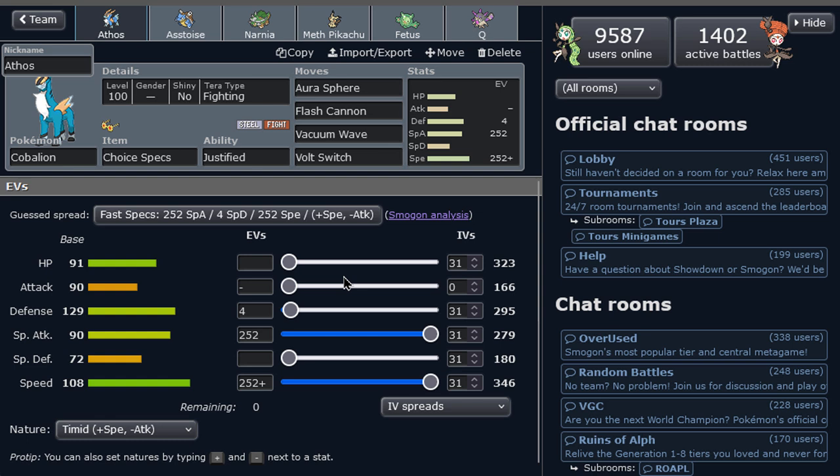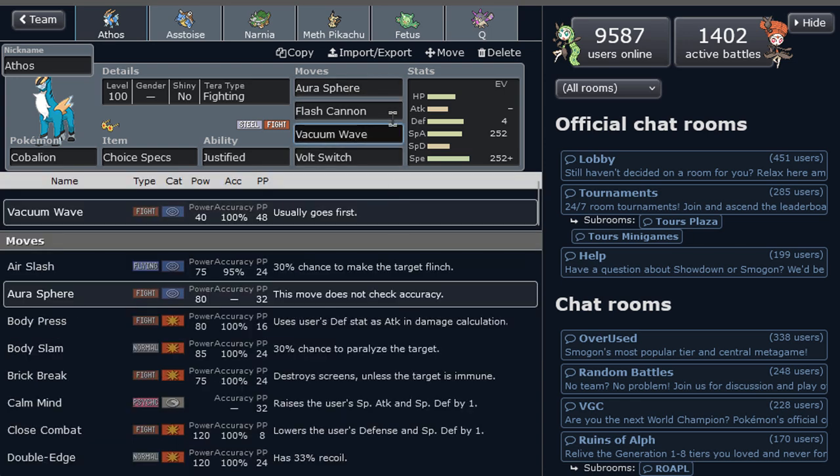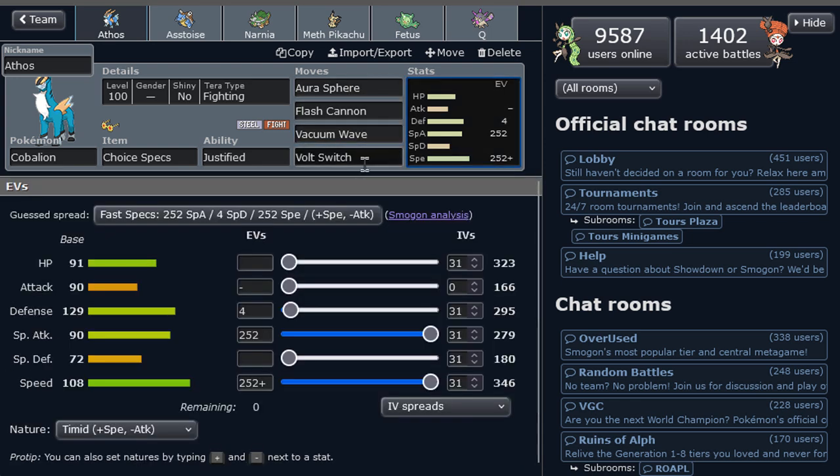So what do we got for this team? We got Aura Sphere, Flash Cannon, Vacuum Wave, Volt Switch — all fully special. Specs Cobalion. Specs Cobalion is more useful than it was, you know, it gets Aura Sphere, it gets priority Vacuum Wave — very strong — and Volt Switch is very nice in this tier. This is very versatile, one can use several different sets in the tier and all are pretty good. I like this guy, you know.